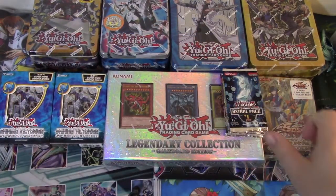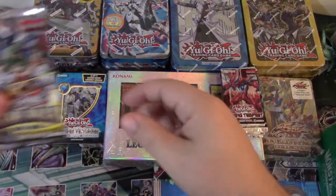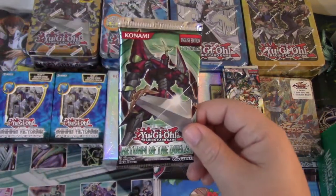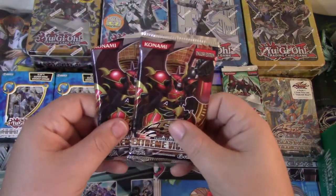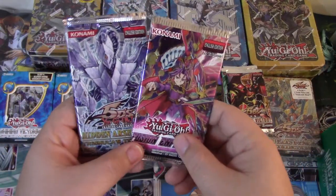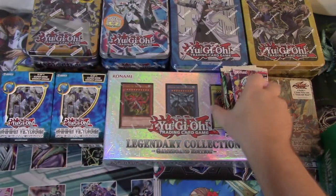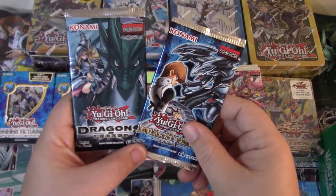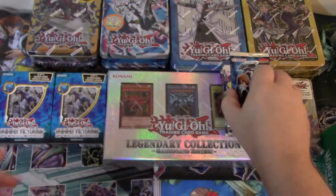Raging Tempest first edition, Star Pack — cheap dollar pack — first edition Return of the Duelist, Extreme Victories because we want to try to get Tour Guide — that's pretty cool. We've got Fusion Enforcers and then Hidden Arsenal 4 which is first edition. And then we've got Dragons of Legend the first one, and then Duelist Pack Kaiba.